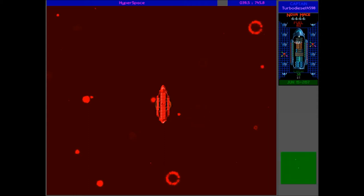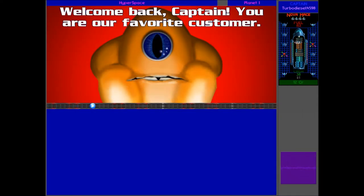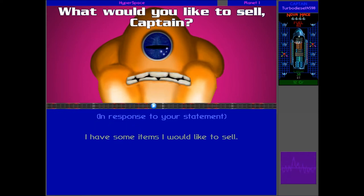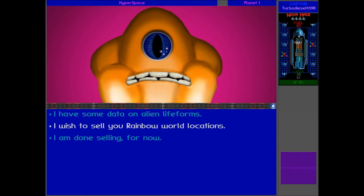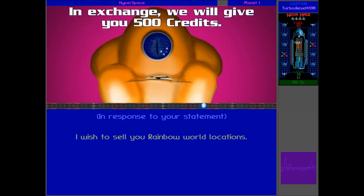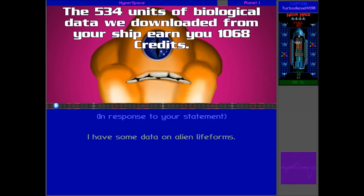I'm going to call the Malnorme and see if we can trade with them. Here they come and we've traded them. Welcome back, Captain. You are our favourite customer. What can we do for you today? Of course, we've now got some stuff to sell — the rainbow world data. I wish to sell you rainbow world locations. Your ship's log indicates that you discovered the whereabouts of one of the rainbow worlds. In exchange, we will give you 500 credits. Look at that — 500 credits, that's pretty good. And a ton of biological data as well. Your units of biological data we downloaded from your ship earn you 1,168 credits. Very nice.